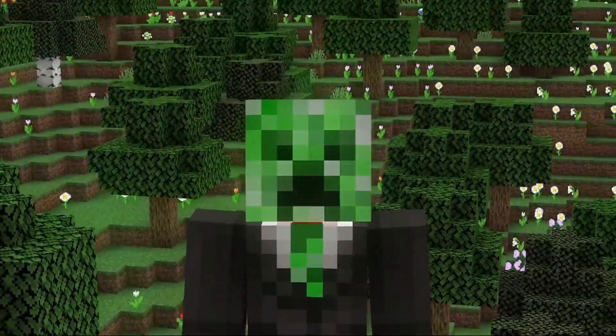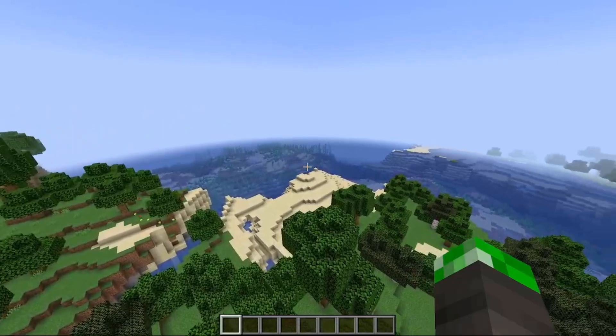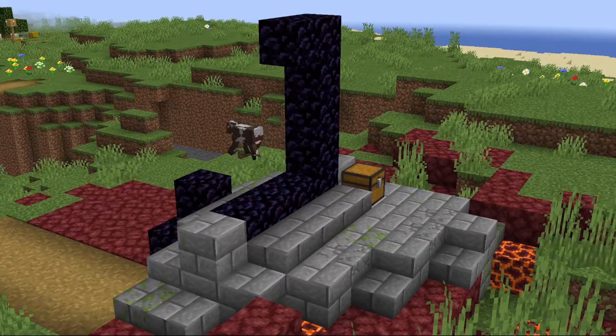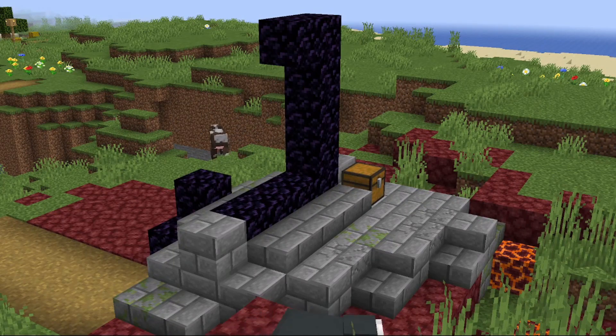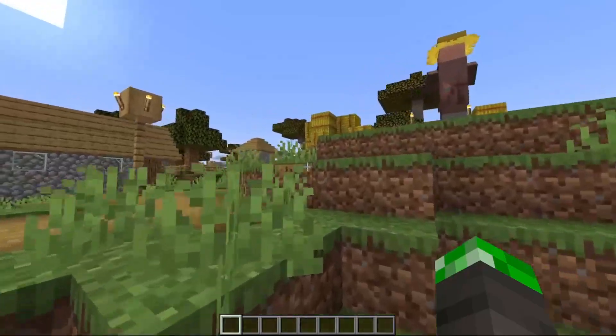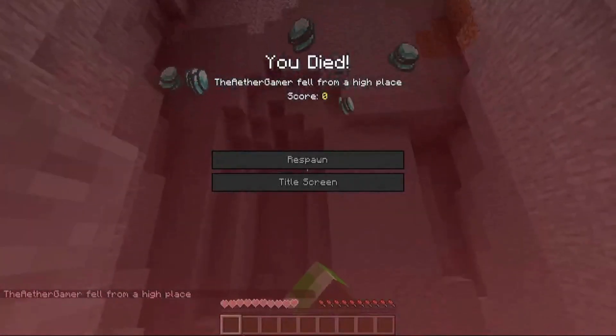Let's start off with this seed's spawn point. This seed spawns you in a forest next to an ocean, but if you go south, you can find a plains biome. The plains biome has a lot of stuff — it's got a ruined portal with no crying obsidian and some armor. Right next to it is a village too, and it has some good stuff also. Be careful though, because there are massive caves next to it and you can pretty easily fall into one.